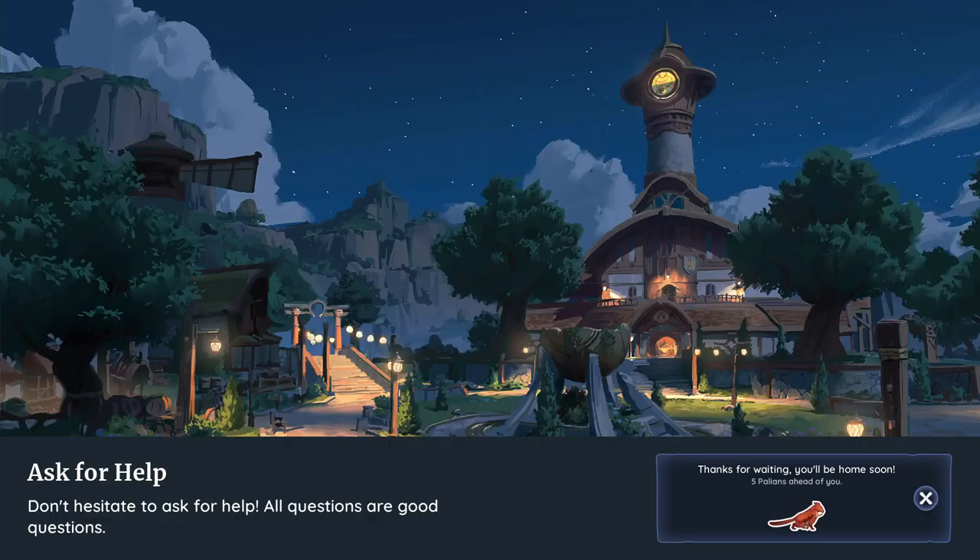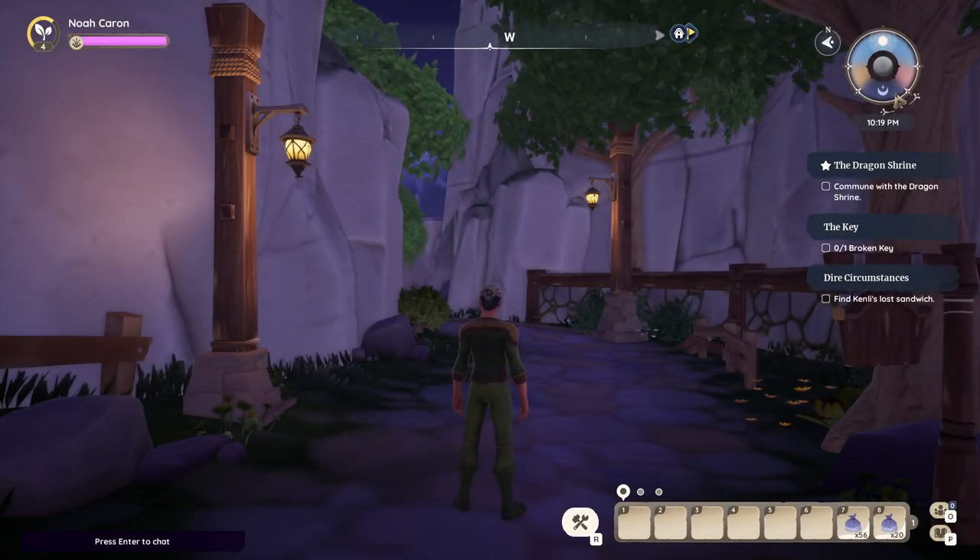All right, let's go run over to the dragon and commune with him, see where we're at after that. We also kind of need — I've got a bunch of things I need to do and I don't know, there are too many options. The game has so much going on.